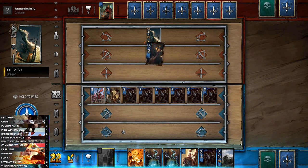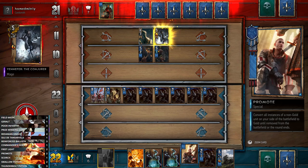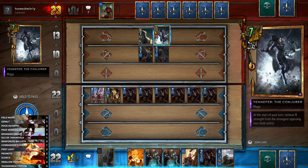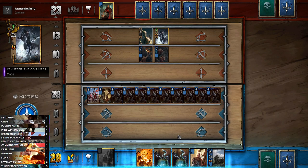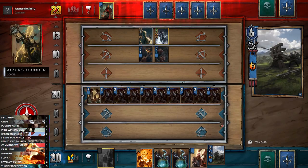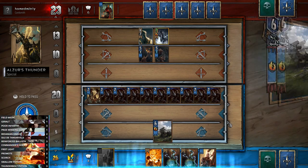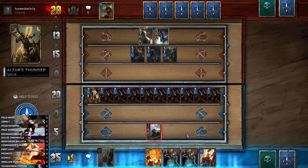We get more Infantry out - we have four turns so this should be okay, and having Promote in hand will protect them. Yennefer removes one strength from the strongest opposing non-gold unit - currently our strongest unit is the Knight, so she targets that, protecting our Poor Infantry. The plan is to Lightning Potion then Promote. We play a Reinforced Ballista to be the target for Yennefer, which protects our units.